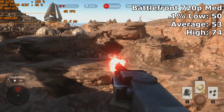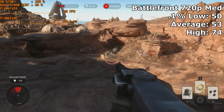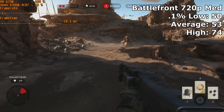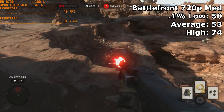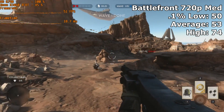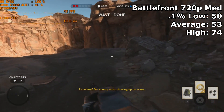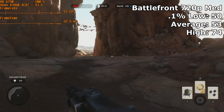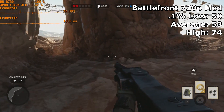In more optimized titles like Star Wars Battlefront we got a fantastic 53 FPS at 720p medium settings. This game is probably the best looking and performing game on this card, with it only ever dipping down to 50 when enemies filled the screen. With Battlefront 2 coming out, you should probably expect similar to slightly less performance with this card.